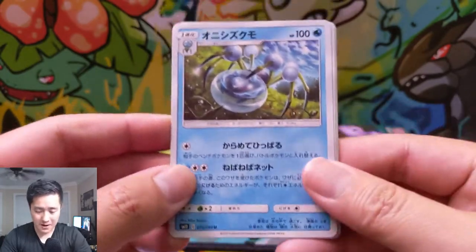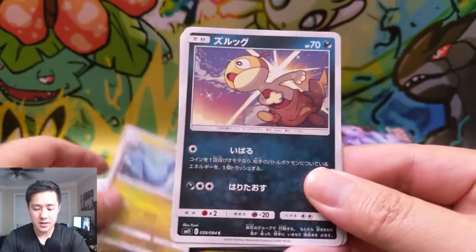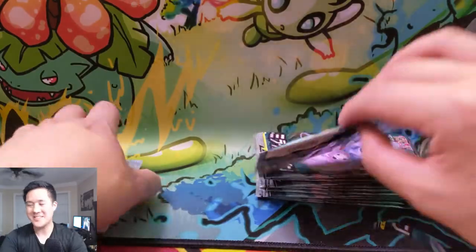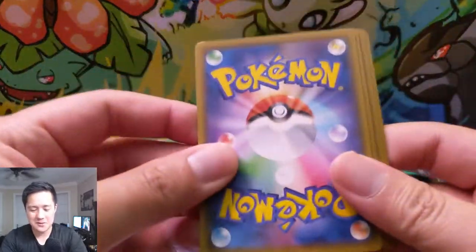We have Araquanid, Orangaroo, Dragonair, Scrafty I think, and some blue light. I don't have the checklist in front of me, so I might not get all the Pokemon names — some of them I'm not that familiar with. But we'll see how we can do.